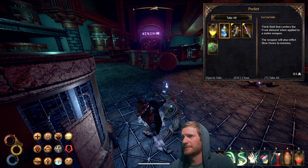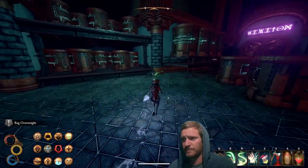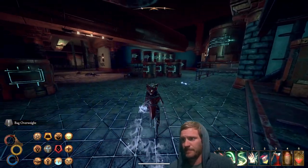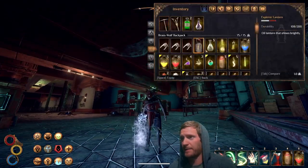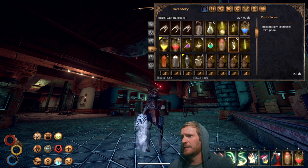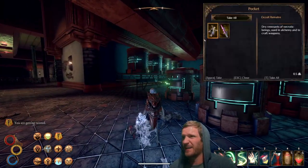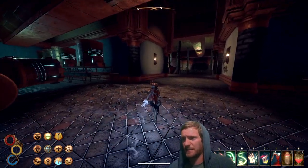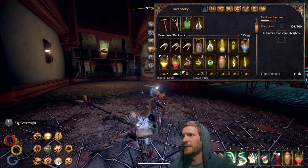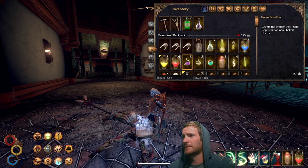Might as well refresh that. The problem with the weakened sap is you can't see the enemy here. Come on now. They caught me in a bit of a mess there. I'll take a purity potion - maybe I shouldn't have done that. Cleanse the defilement. Let me take one of these horror potions. I've got corruption at 27% - let's go ahead and drink that.